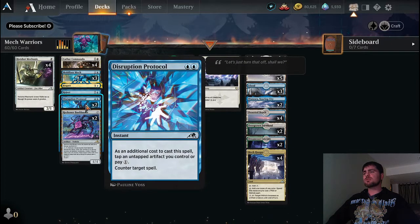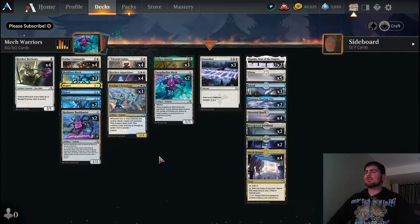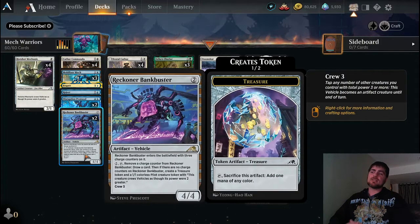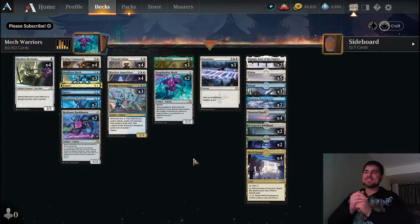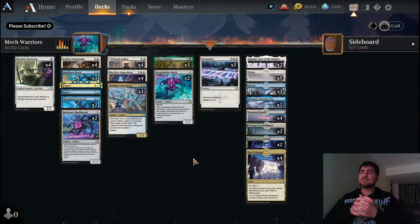Dropping the two Negate/Reject counter spells for either one more Mobilizer Mech and one more Bankbuster, or two more Bankbusters — they have card draw built in, which is critical. We don't really have any other card draw in this deck — none — just Reckoner Bankbuster. So maybe that's something else to think about: how to get more card draw. Let me know what you all think, comment down below, let me know what your most frustrating days have been.